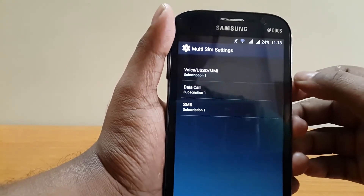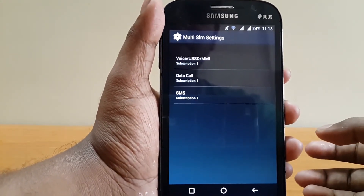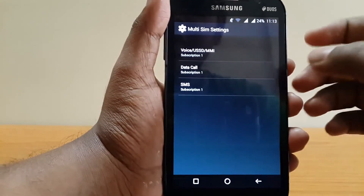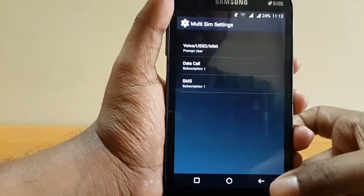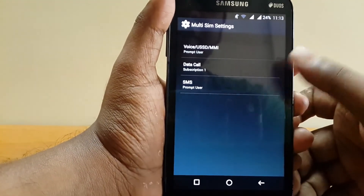There are some limitations: you can't switch off one SIM at a time, but developers will fix it soon in the next update. You can select which SIM card you want to be used during an SMS, a call, or data.